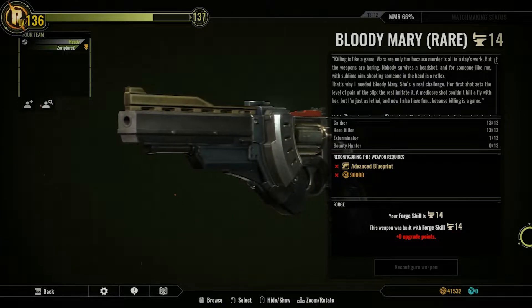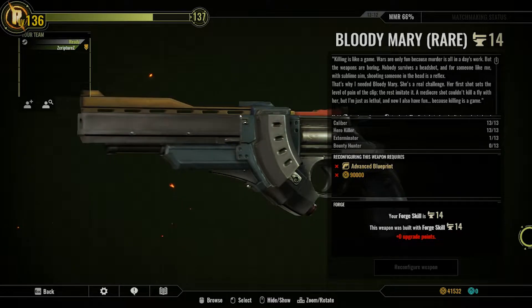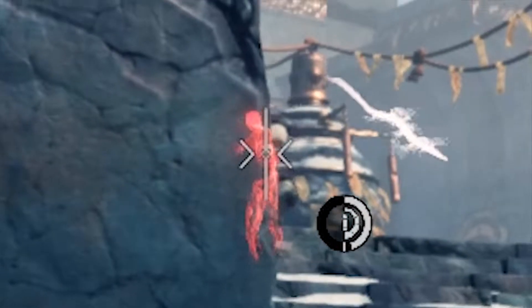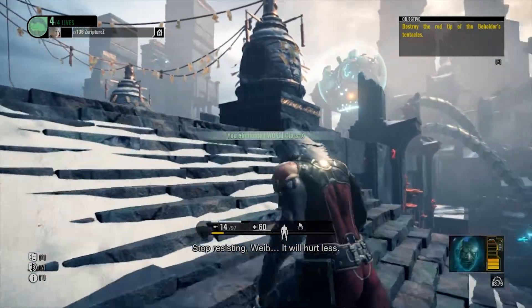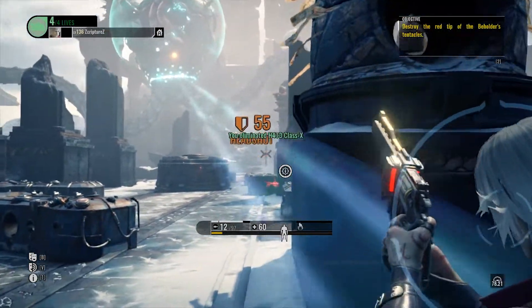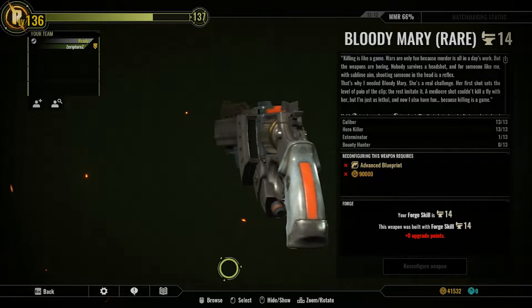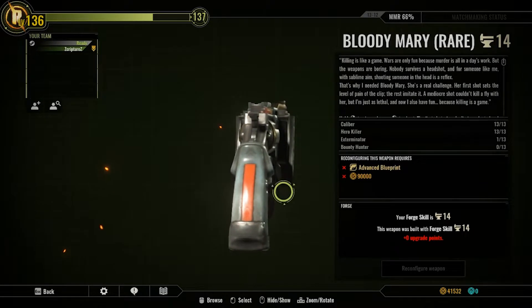The way the weapon works is like a little mini-game pretty much. If you get a headshot and you do really good damage on that, it will scale the damage so that every bullet after that is doing that same damage. So it makes it really, really awesome, especially when you're fighting bosses and things — it works really well in all situations. It's a nice weapon, works really well.